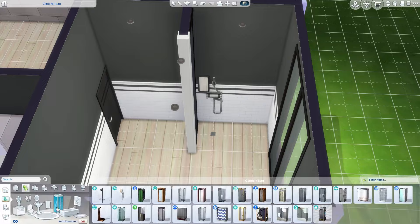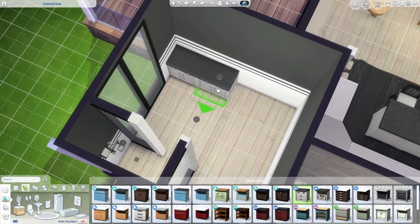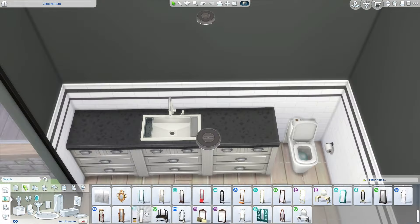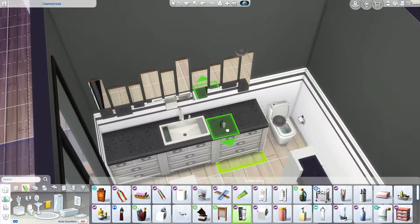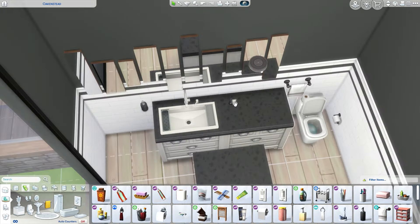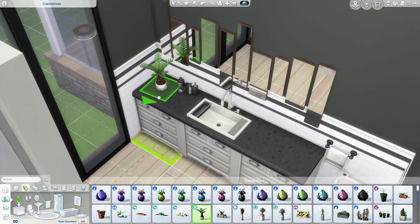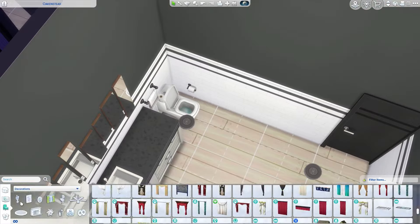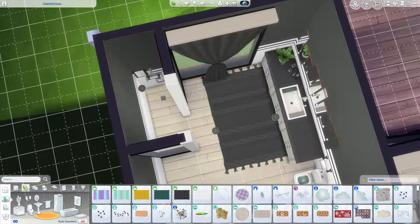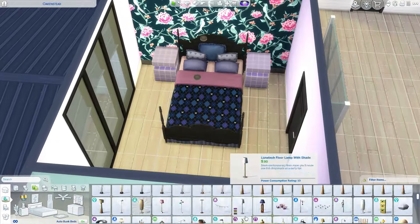Moving on to the other bathroom — there are two bathrooms downstairs, and this particular one is connected to the garage. I think it's a really fun idea to have a bathroom attached to the garage; maybe you've come in from working out or working in the mud and you don't want to walk through the whole house. It's like a walk-in washroom. It's very modern — look how gorgeous the shower is.